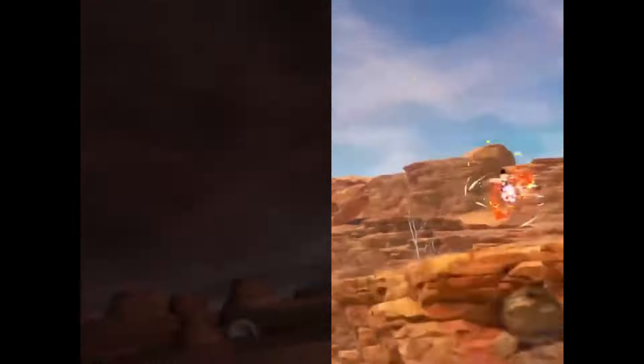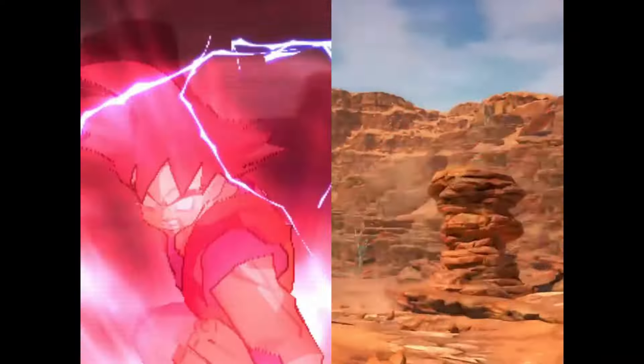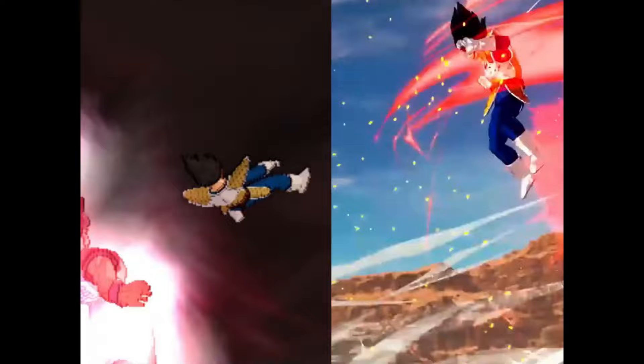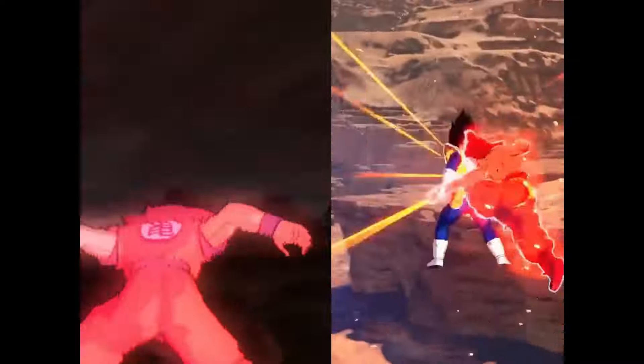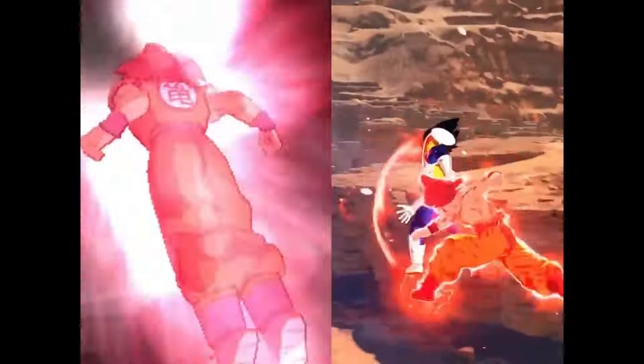In Sparking Zero, as far as we know right now, all we got was Goku doing a quick wrap-around sequence, bursting from behind Vegeta and delivering a few blows. There was really no 'Kaioken Attack' called out, so I was really hoping they could have added that in there, but they didn't — and that's okay.